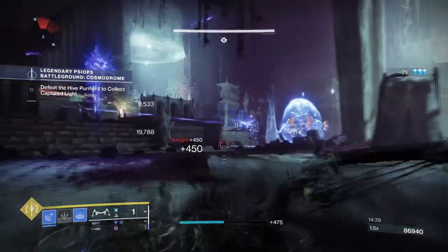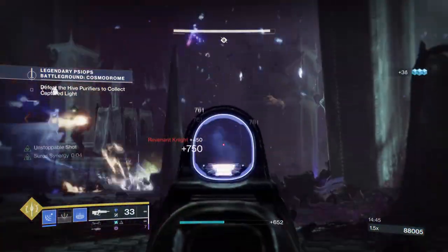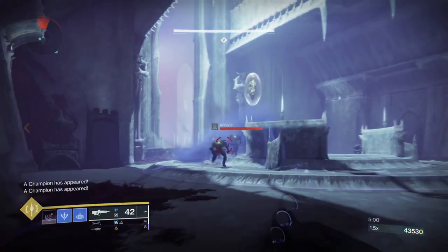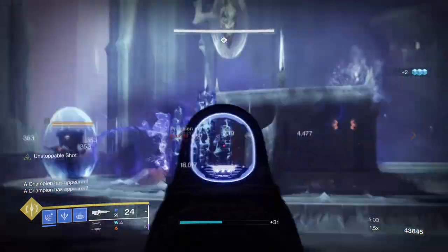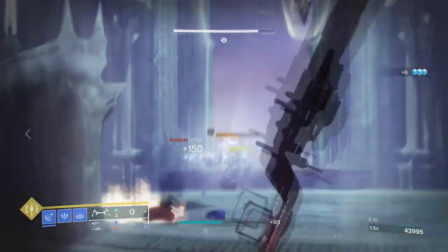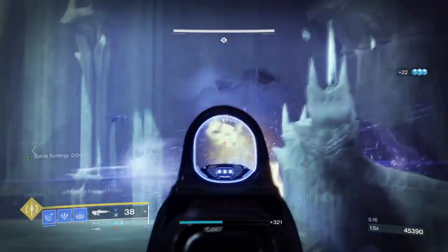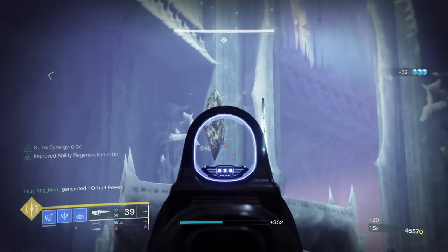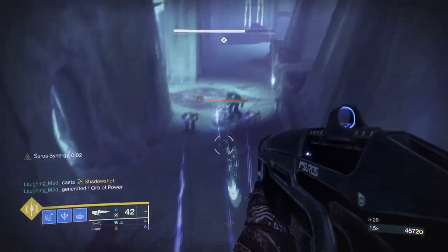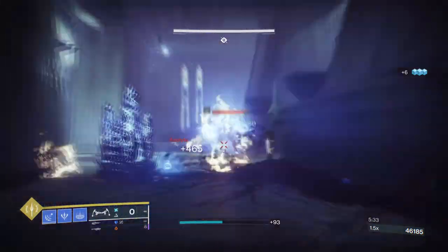I tried this build out in Legend PsiOps, Legend Story Missions, the Raid, Duality Wellspring, and more. It has been useful in all scenarios and honestly a lifesaver for the number of times a high-level combatant chased us down or an Unstoppable Champion went on a rampage. One issue with the build is the lack of personal defense. With the nerf to Protective Light, there aren't many options left to protect against one-shot combatants. You can add the Protective Light mod with a relevant elemental defense chest piece, and perhaps add Whisper of Chains so that every time you freeze a combatant it reduces incoming damage. That will affect your mods and fragments used, so this comes down to personal choice and experimentation.